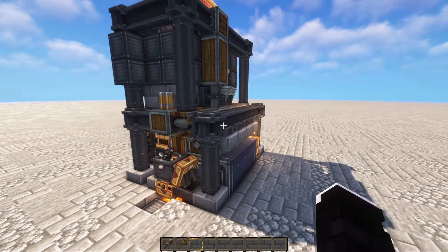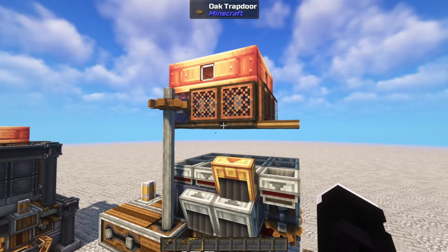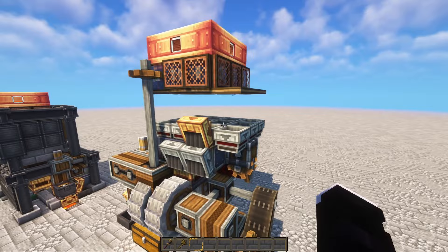First, we have the cobble generator, a design made by Triobion. This is a cobble generator I've used many times, and for good reason — for small scale stuff, this is by far the best way to do it. For larger farms, things start to get a bit too laggy, but there is nothing better for this scale.